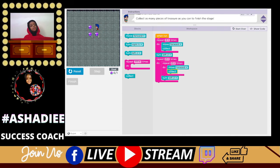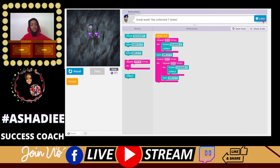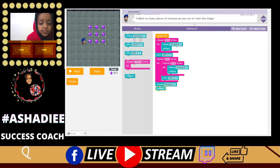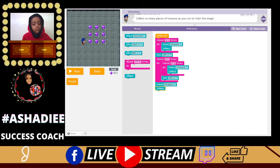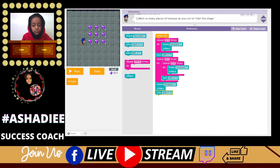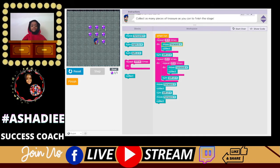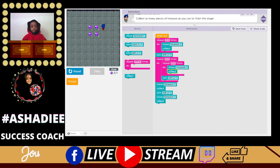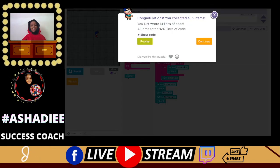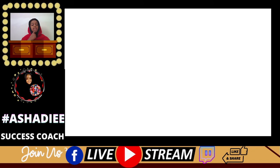We'll try to collect all of them. Then we'll move forward, collect, then turn left, and then move forward, then collect. Yes! We collected all nine items. We wrote 14 lines of code — we could have written less, but okay.